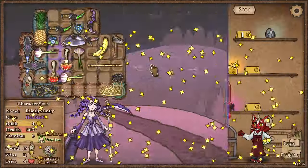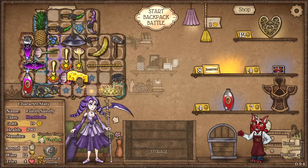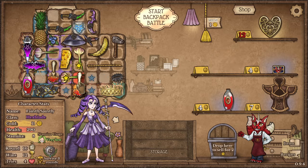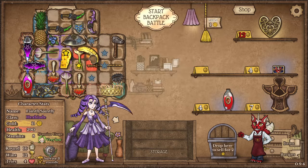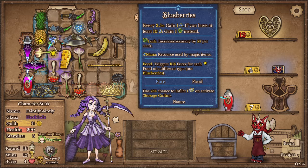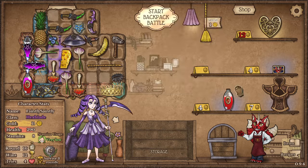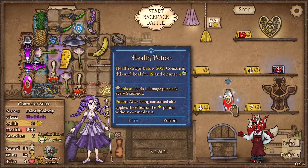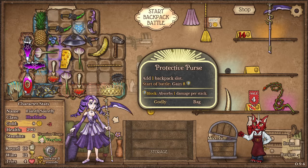Although these potions coming in very clutch for me. I'll pop that cheese there. Every 4 seconds gain 10 maximum health and a random buff, but that'll happen 40% faster, so that's good. Another healing potion - could upgrade it as well. Another protective purse backpack gives me a free 8 shield.